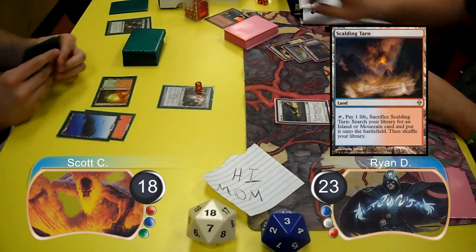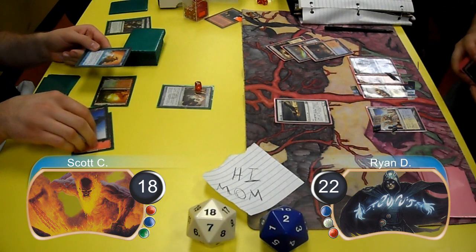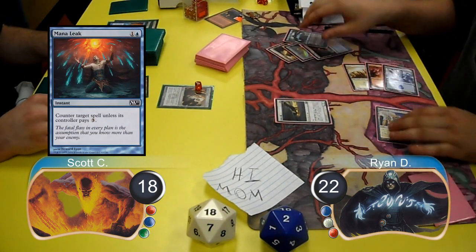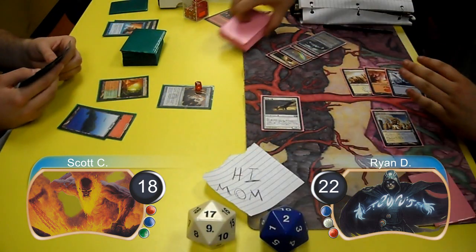Ryan played and cracked a Scalding Tarn going down to 22 life and searched for an Island. He then attempted to resolve a Jace the Mind Sculptor, however Scott stopped it with a Mana Leak. Ryan then attacked for another one with his Squadron Hawk before passing the turn, taking Scott down to 17.